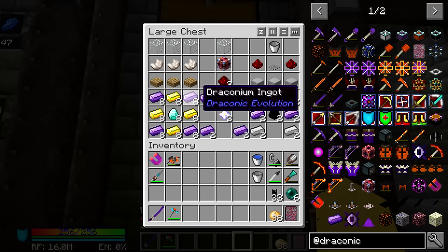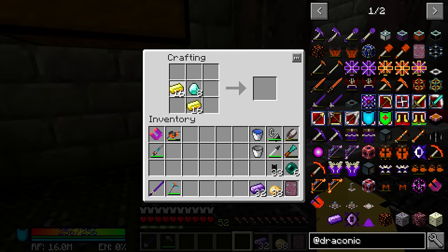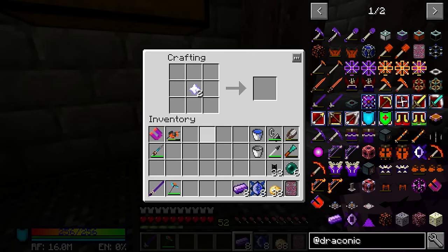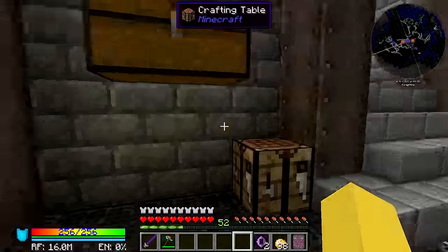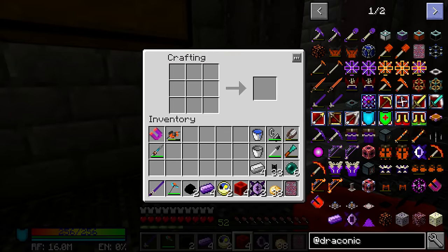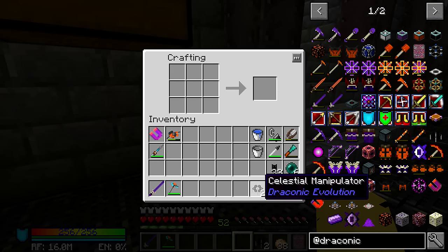So we're going to grab out these Draconium Ingots, the gold, and the diamonds, and we're going to be making some cores. It's Draconium Ingots around the outside. We need eight Draconic cores — four per manipulator — and we're making two. Then we put the Nether Stars in the center to make some Wyvern cores. You need one Wyvern core per manipulator. Then you need two blocks of redstone per, one clock, two Draconium Ingots, and two Iron Ingots. We can just find the Celestial Manipulator in JEI right here and craft it. It looks pretty darn awesome.